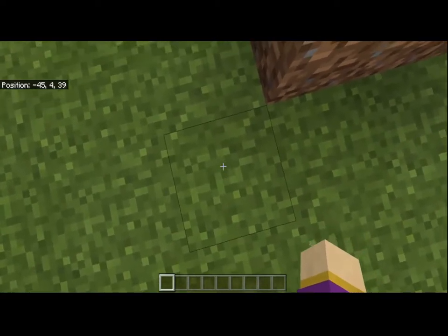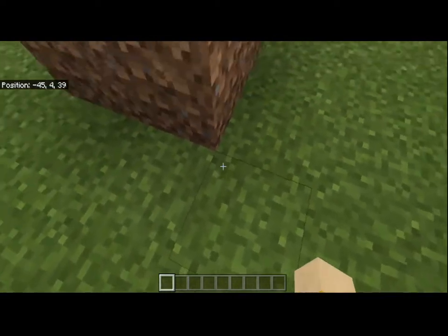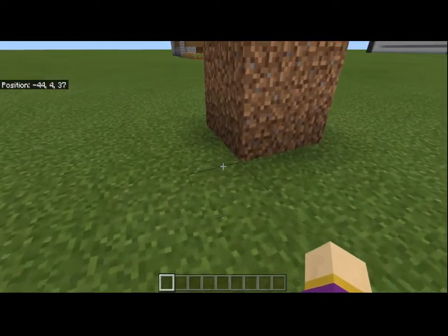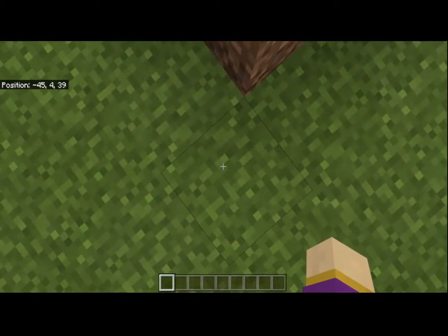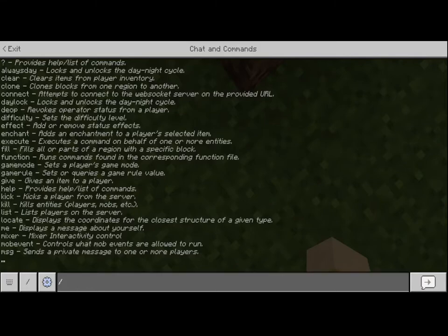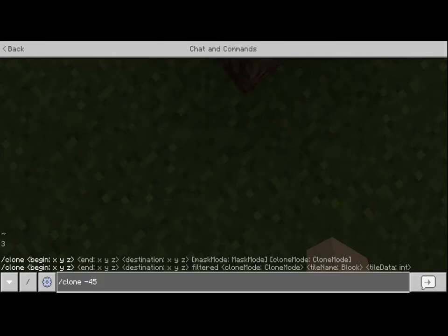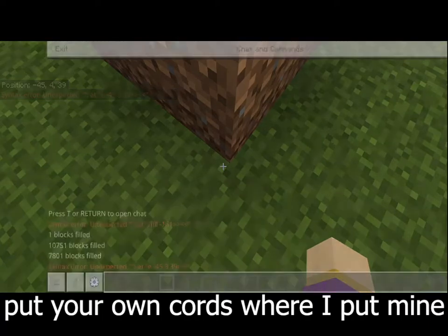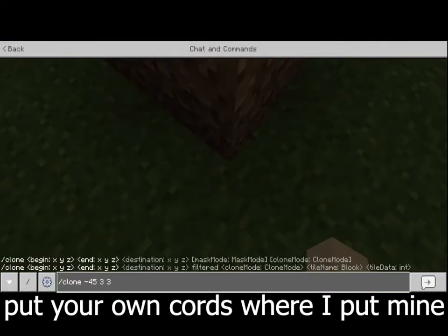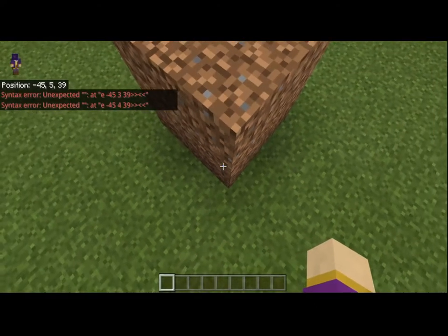So first, all we do is stand right here at one of the corners — it could be this corner or that corner. I usually like to go for around this corner. Once we're at this corner, look at your coordinates. We have to copy those into the slash clone command in chat. So: slash clone, negative 45, 4, 39. Alright, now that we have our first coordinate, we have to go to the next one.